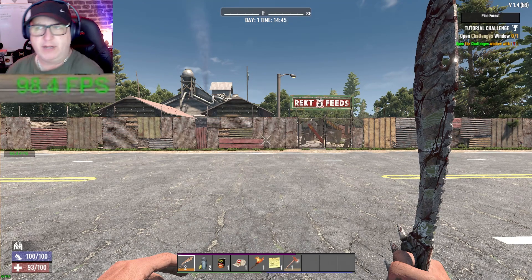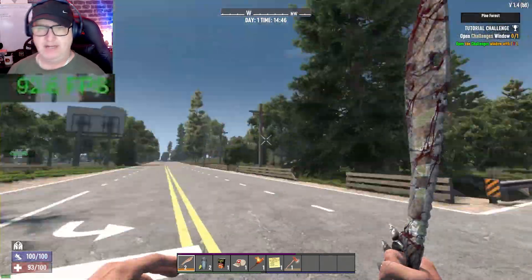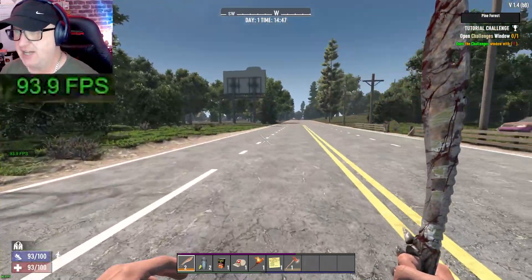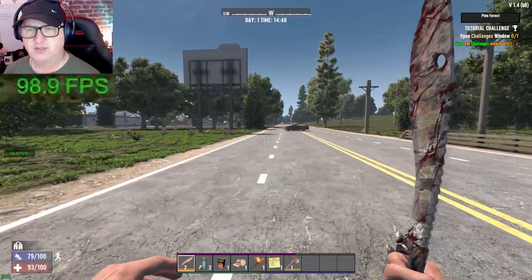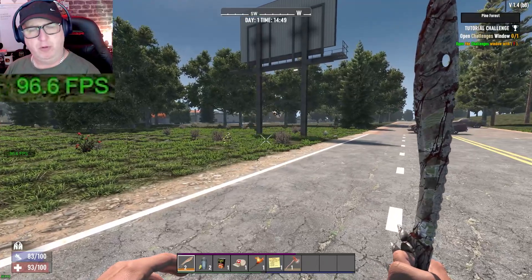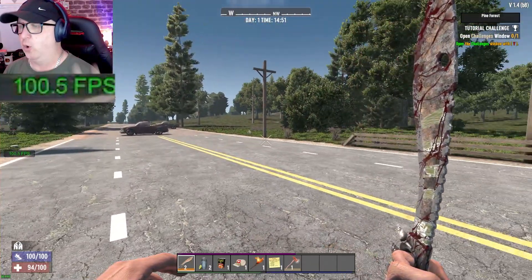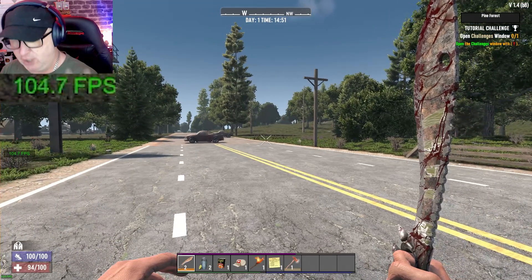I've just spawned in and I'm not shy of 100 FPS, which is pretty damn good for me — I normally get around 70. So that has already made a difference. As you can see, the world doesn't look normal, but it's not supposed to. This is for all of those people out there that have a low-end PC.